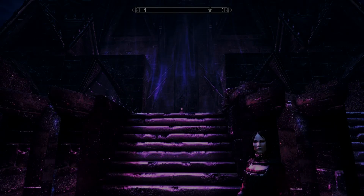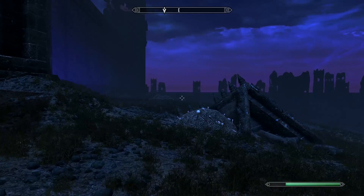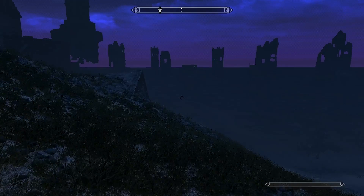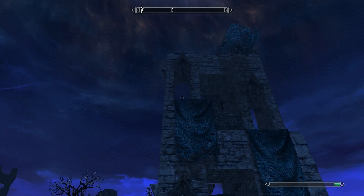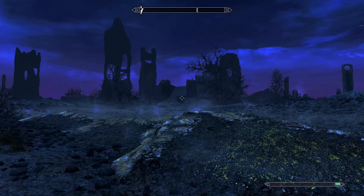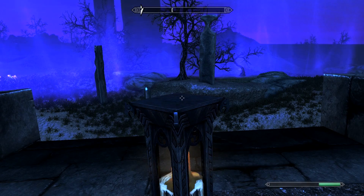We're at the castle entrance using it as a reference point. Turn right and travel east — just follow me and I'll take you right there. Once you come up to this tower, turn left and keep going straight. You'll come upon a shrine-looking thing. Go up the stairs and it will be on this pedestal right here. Jiub's Opus will be right here on the ground.